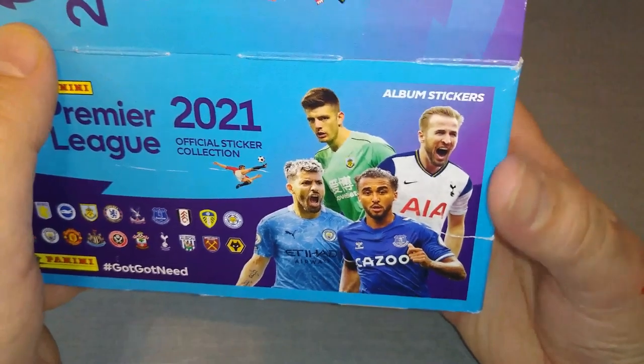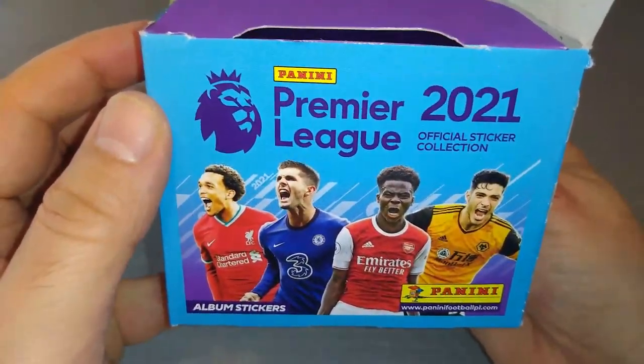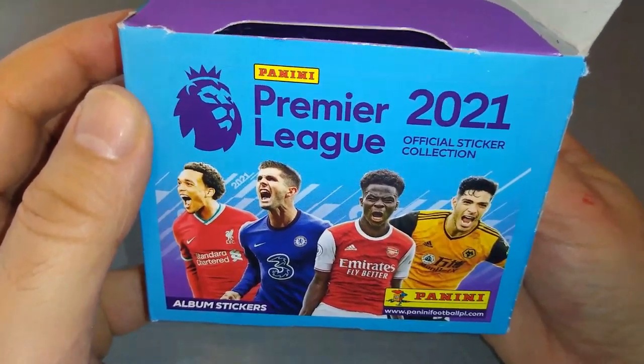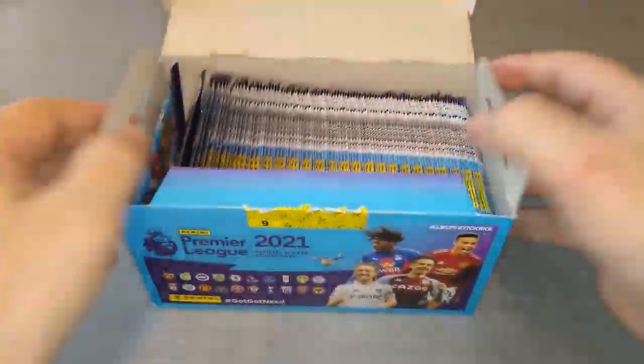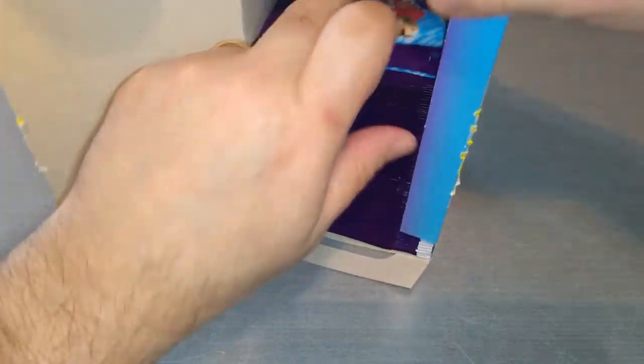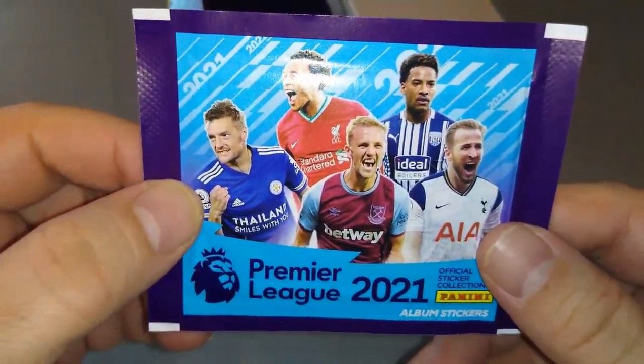On the other side: Kane, Calvert-Lewin, Aguero, Pope. Of course also Saka, Pulisic, Jimenez, and TAA. Here are all the packets — 100 packets. Let's rip them, let's have some fun. First one, here we go. Four different packet designs with a barcode on the back.